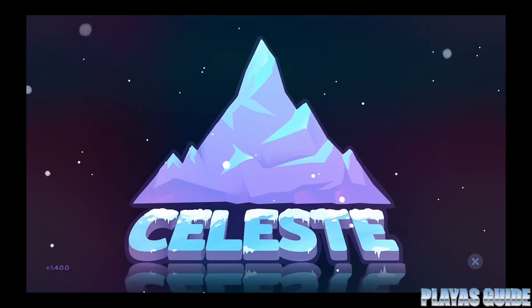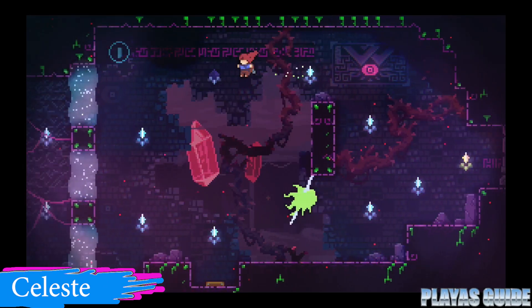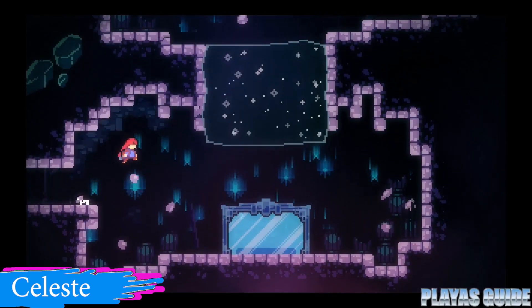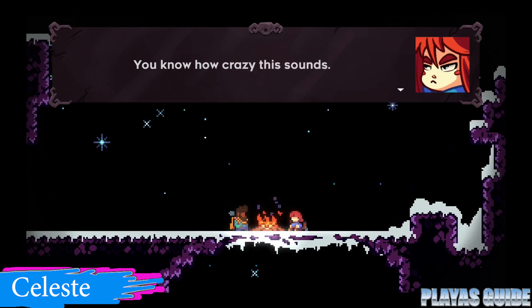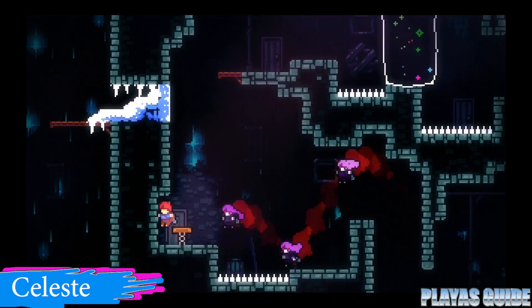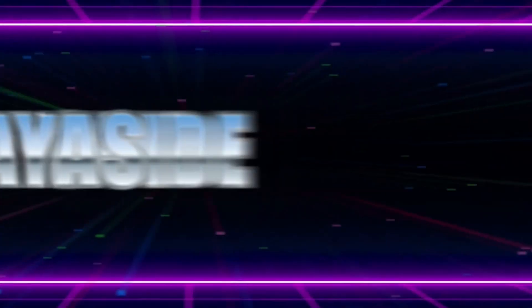Celeste. Here's a game you may have already heard of — it was very popular and won several awards, deservingly. This game has the tightest controls and a high level of difficulty. You'll find it very challenging, but it starts you off not too far from where you left off so you don't get discouraged — you want to keep pressing on. It has an enticing story that draws you in and makes you want to find out what happens next. It goes into all different areas: you're fighting an evil twin of yourself, making friends on this mountain you've decided to climb, and there are ghosts. There's a lot going on and it was really well done.